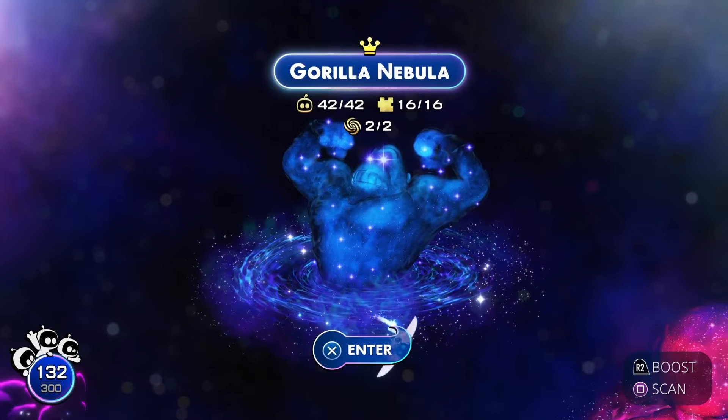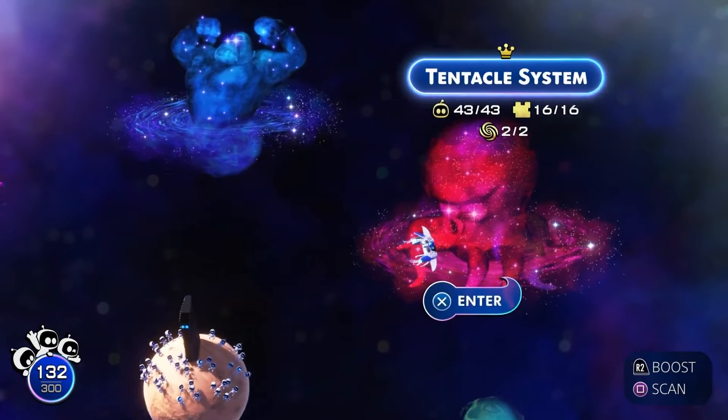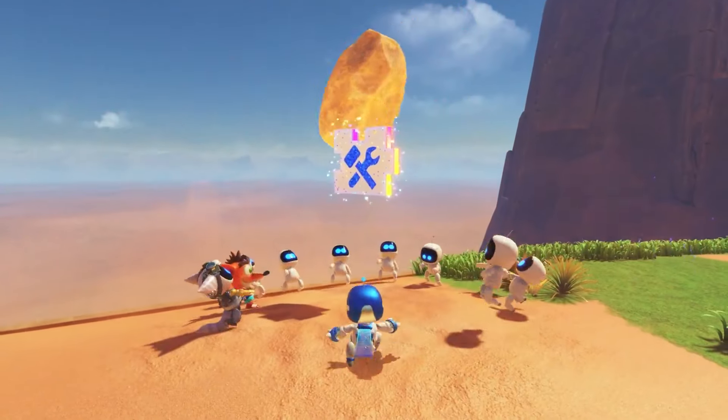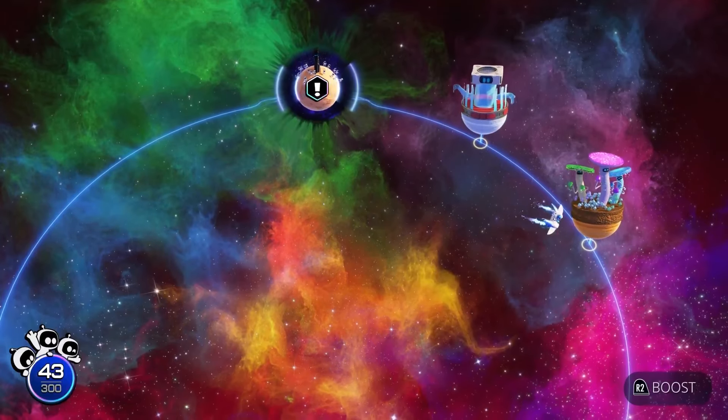Given that there are 16 puzzle pieces per world, you'll have to collect all the puzzle pieces in 4 of the worlds, or find some of the miscellaneous ones spread across the crash site, or in the Lost Galaxy secret levels.